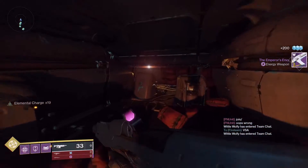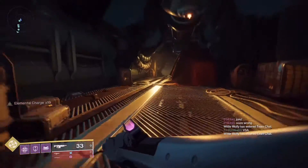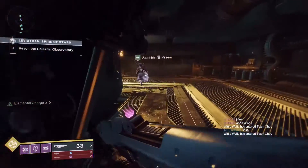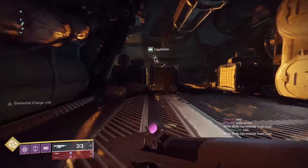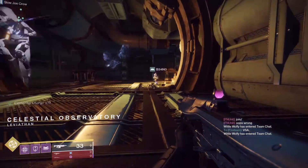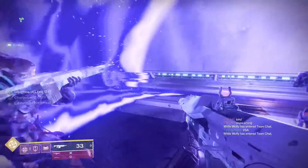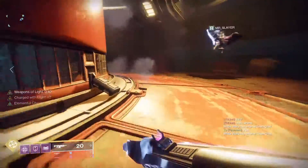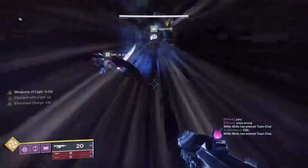To go to the actual next encounter, you're going to want to go around and go straight through here. If you weren't doing the ball, you'd just turn right. Once everybody reaches this next door, it'll open. All six of us are here. Now this elevator has bombs you need to blow up, just like you did to start the ball — just destroy all four and the elevator will open up and give you the big suck, and you're at the next encounter.